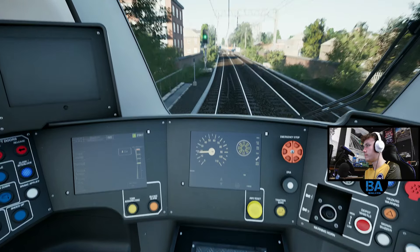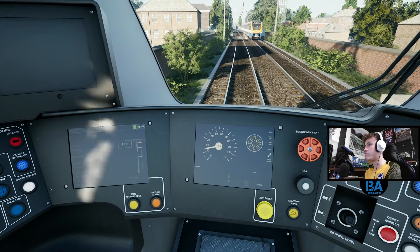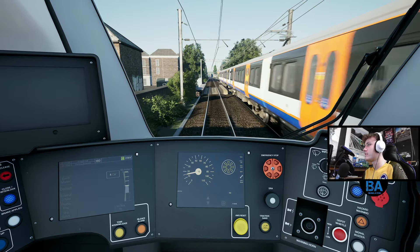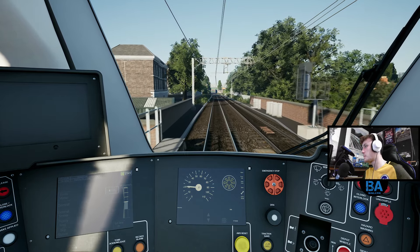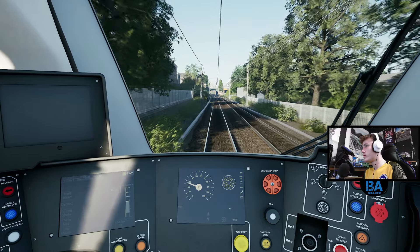Off we go - we have to go to 40. There's another train, a terminator, waiting to get into the platform. It's a little brake test - step brakes as well. Step brakes, so weird - why are they step brakes on this train?